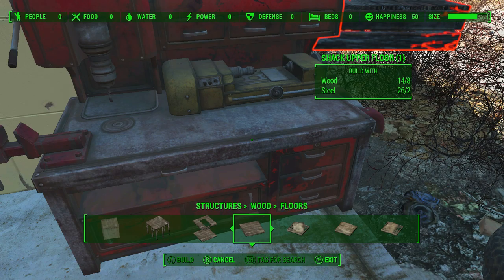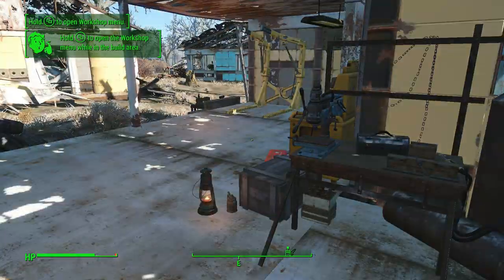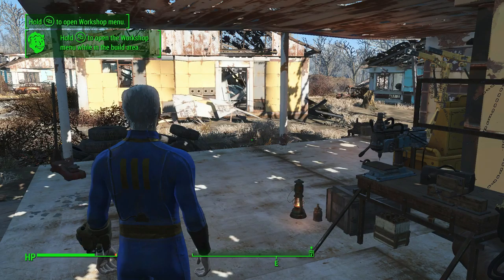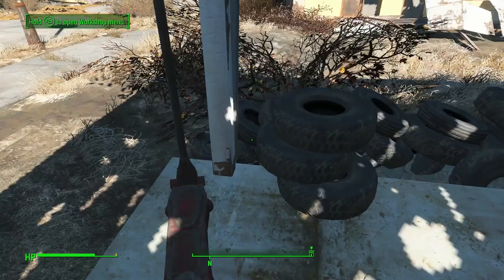They've got different kinds of floors — multi-level, shack stairwell, shack upper floor. Looks like there's a people, food, water, power aspect to it — like a Sim element. Let's exit. If I push and hold — okay, I see, I understand. Can I take this? No, that's just a decorative item — the jack.